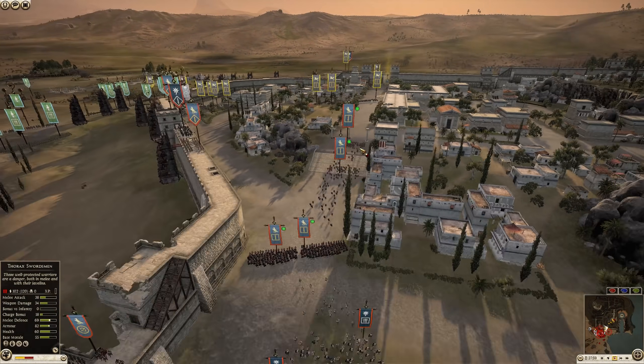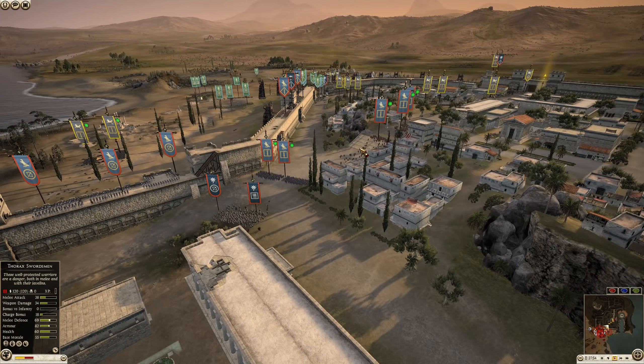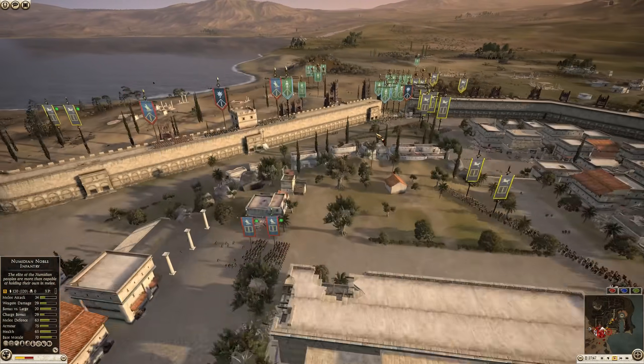The one bad thing about Carthage from the defensive side — when you're holding this outer area it's very good. Carthage overall is a fairly balanced settlement, a really good settlement in terms of balance between attacking and defending.